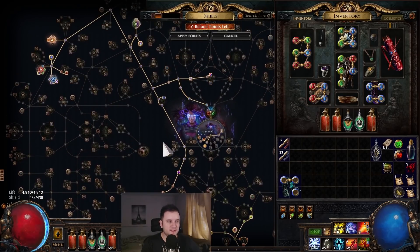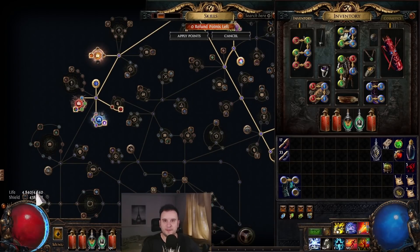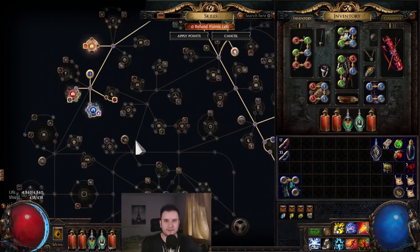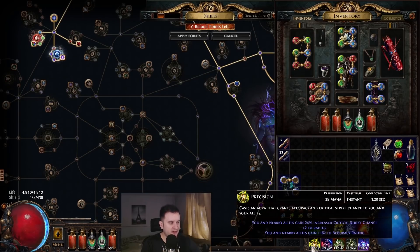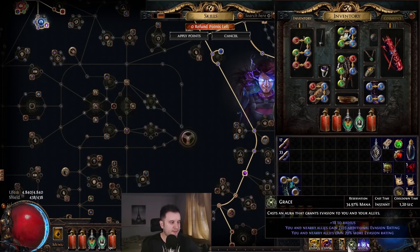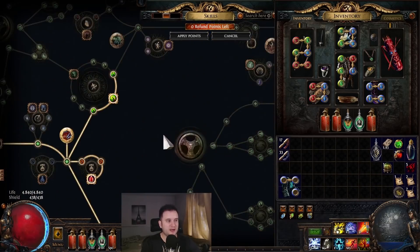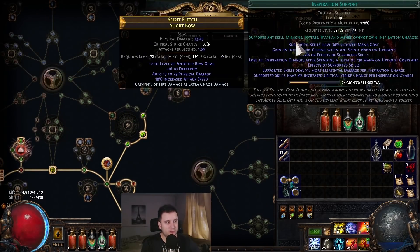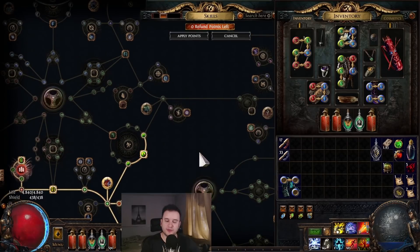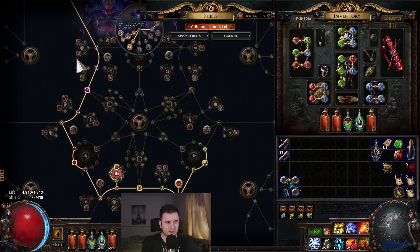Some people tell me this build is squishy as hell, and at this stage I honestly don't know what to tell them other than get life and get more levels. I'm not really dying anymore at all, and I don't even have Determination in the build yet. Currently running a low-level Precision with Purity of Elements, Defiance Banner, and Grace, and it's working like a charm. As soon as I have Enlighten 3, I'll be able to also fit in Determination.